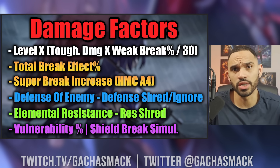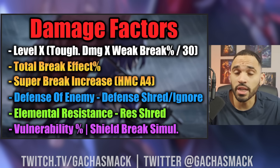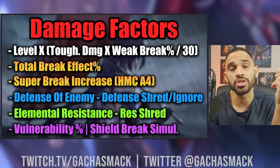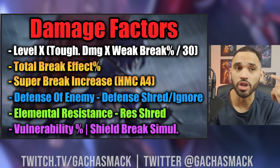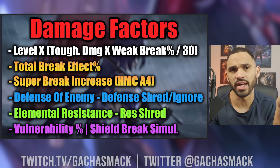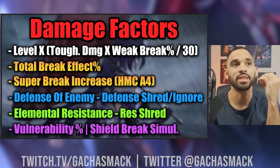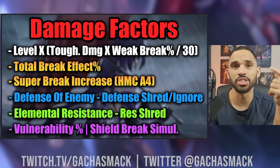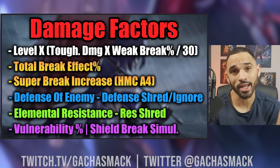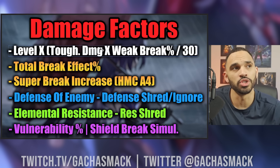In case you're wondering what toughness reduction damage is — that's the damage you do to get the shield down on enemies. Unfortunately, Honkai Star Rail has failed us for over a year by not supplying that information in-game. But if you want to know how much toughness reduction damage each individual character does, you can go to external websites — I think the wiki shows it, and I believe Honey Hunter shows it. That information is very important for understanding how much toughness reduction damage each attack does. Anyway, what are the damage factors for Super Break?